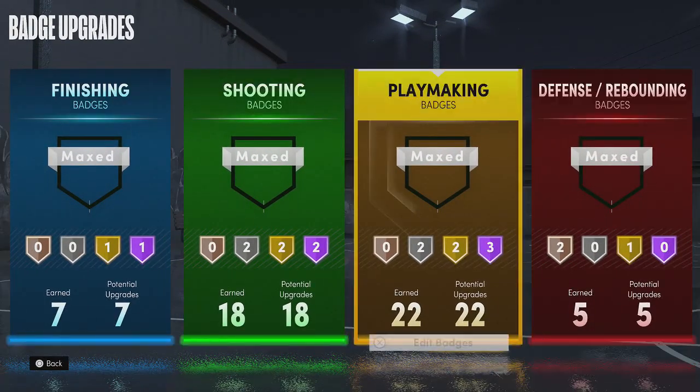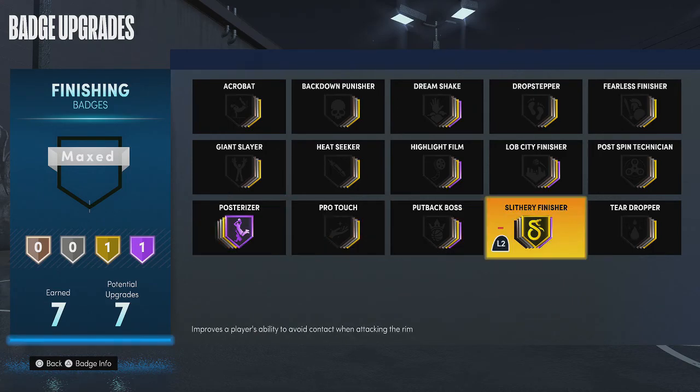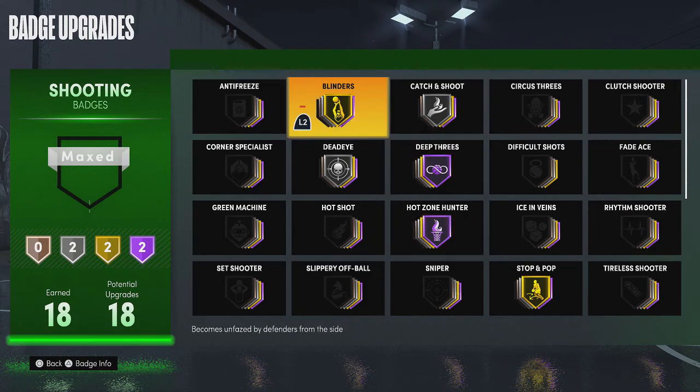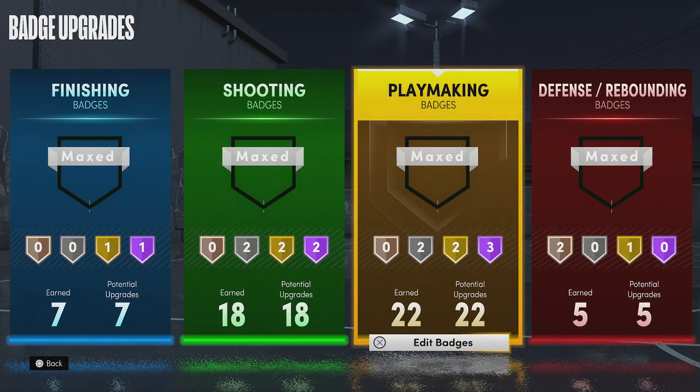These are the badges I'm rocking on this build. Got 7 finishing badges: post Torazzo Hall of Fame, Slithery Finisher gold. 18 shooting badges: Deep Threes Hall of Fame, Hot Zone Hall of Fame, Catch and Shoot Silver, Blinders gold, Dead Eye Silver, Stop and Pop gold. I'm actually going to do a video on Stop and Pop — that is an underrated badge. That is a really good badge.